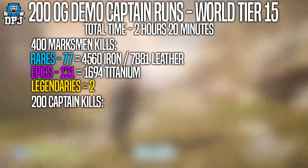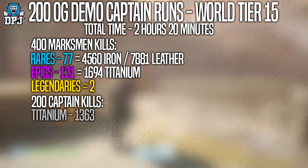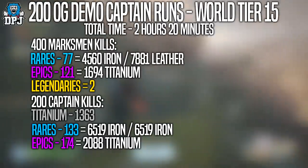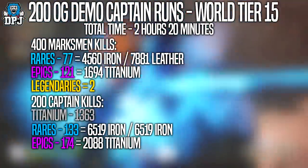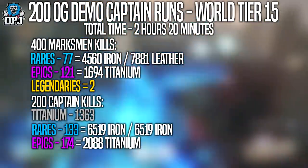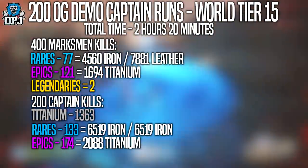On to the captain — in terms of titanium I got 1,363 from him. I also got 133 rares which when dismantled gave me 17,920 leather and 6,519 iron. In total from the captain across 200 runs I got 174 epics, which when dismantled gave me 2,088 titanium.